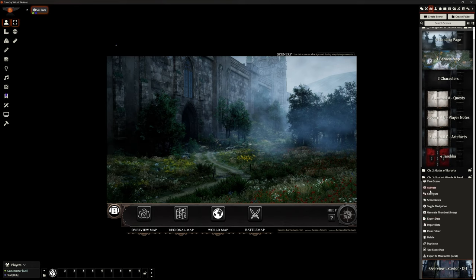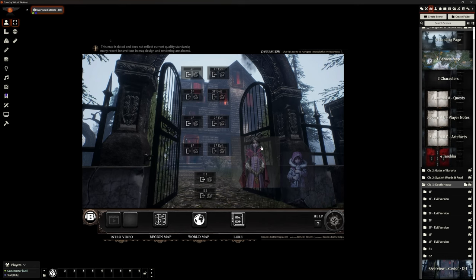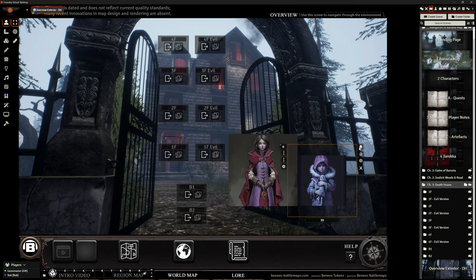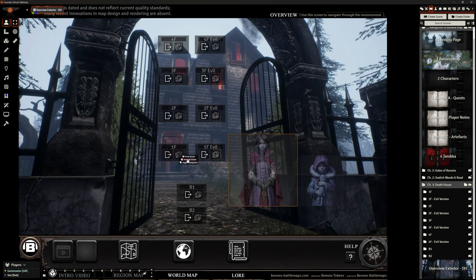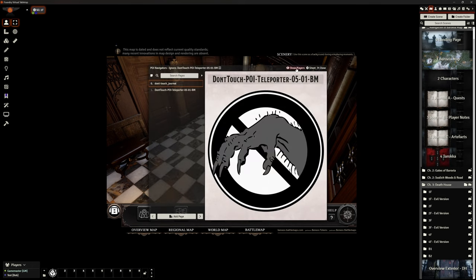Let's jump to the Death House. We can go straight to the exterior — here is their version of it. The DM has controls here. There's no intro video for this one, but we have Rose and Thorn so we can do our conversation and roleplay. You can change out these images if you want. Down the left-hand side we've got floors one through four, then one through four for the evil versions. For trying to escape the Death House we've got basement one and two. We've got both battle map and scenery versions.